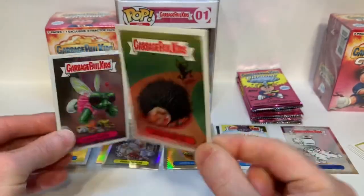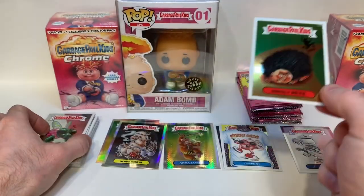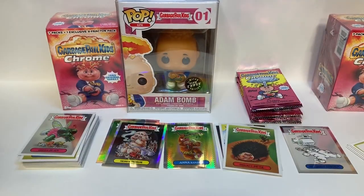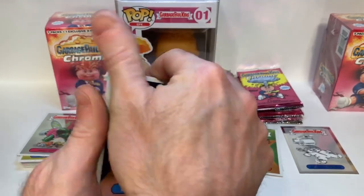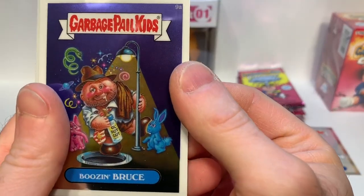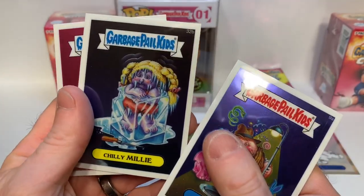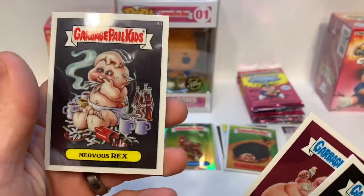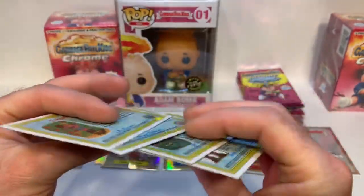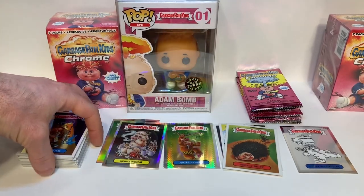Here's a regular refractor — we'll put that right here. We have two more: a lost and a base card. Let's open the last bonus pack of four cards. We have Booze and Bruce, Chili Milly, Slobby Robbie — he's awesome — and Nervous Rex. All regular cards.